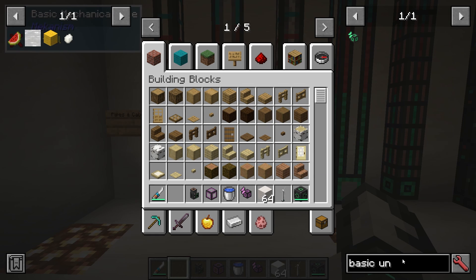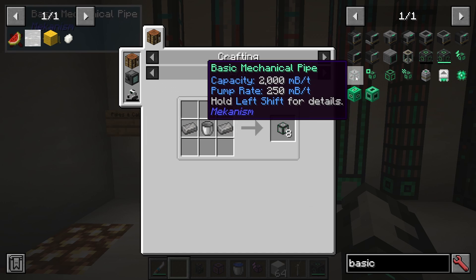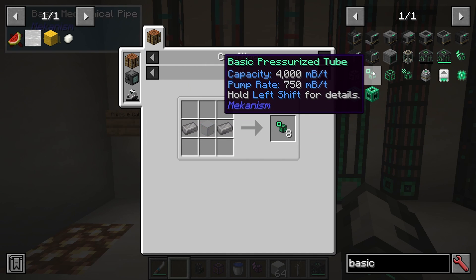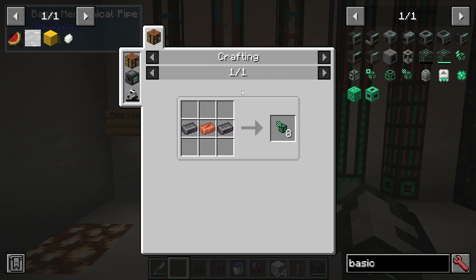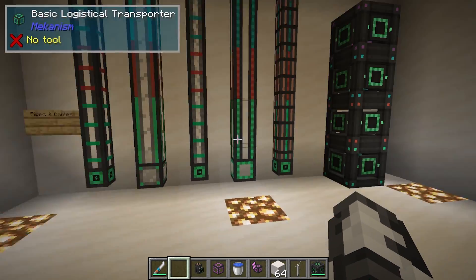We also have basic mechanical pipe — if you put in 'basic' you can see lots of different items. Mechanical pipe is steel with a bucket. Pressurized is with glass. Logistical is with a basic control circuit, made in the Metallurgic Infuser. And thermodynamic is with copper. So they all need steel to make these basic ones.